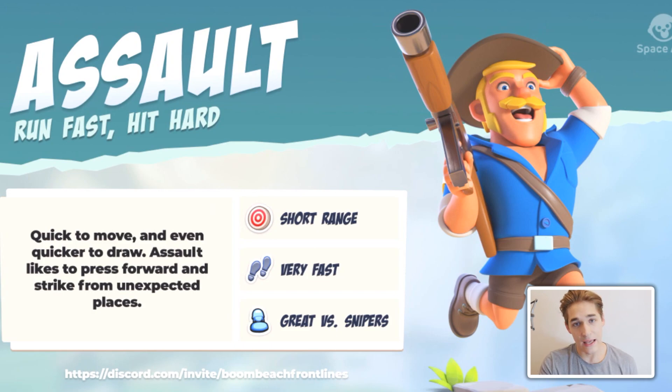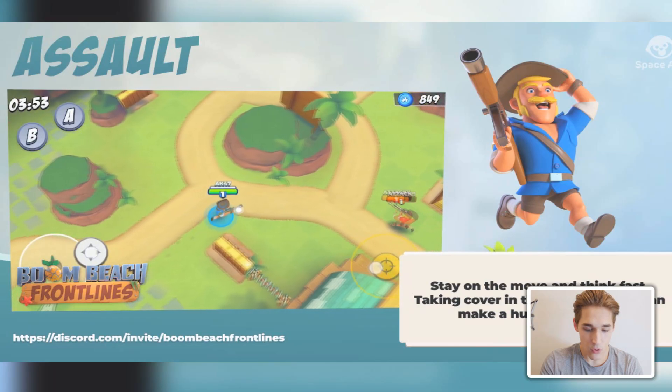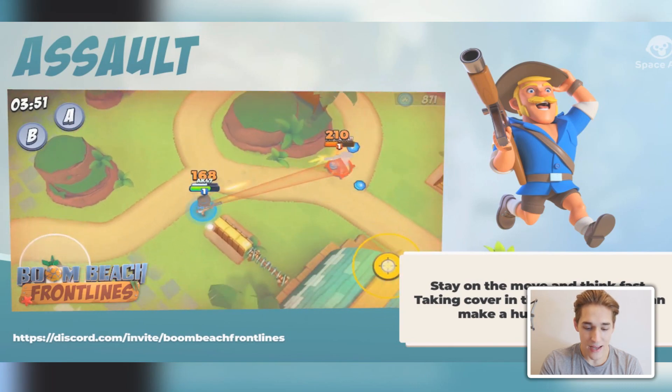First up we have the Assault — honestly a troop that looks very similar to a troop from Rush Wars, the old Supercell game that got disbanded. This troop has short range, moves very fast, and is good against snipers, which I guess is either a defense or a different troop. Quick to move, quick to draw — Assault is probably like the Rifleman in Boom Beach, just a generic troop that you probably start the game with.